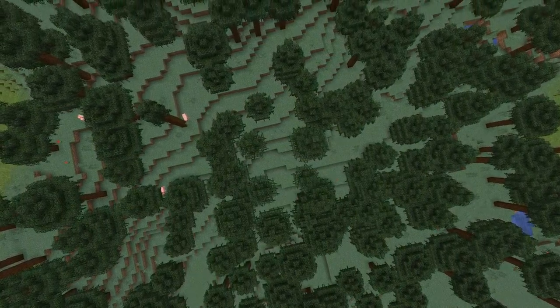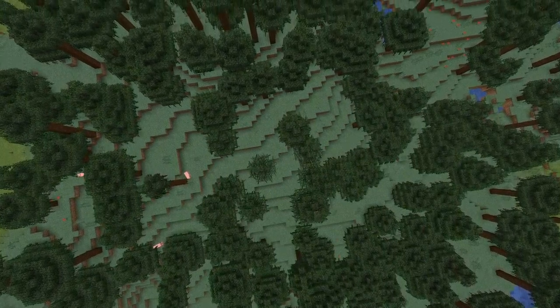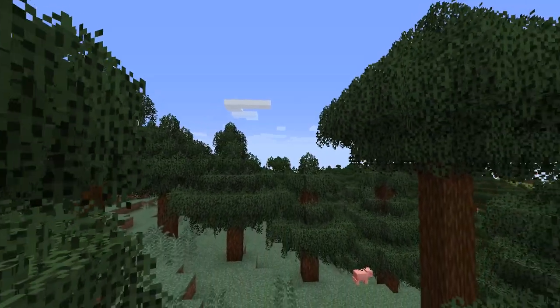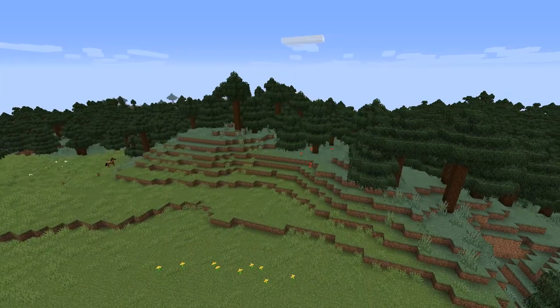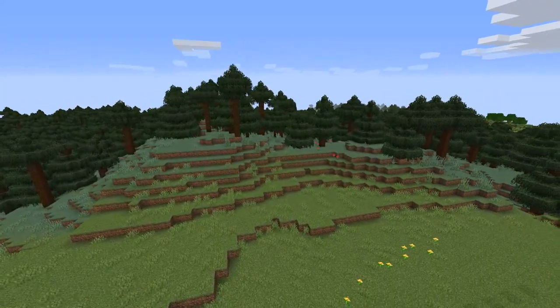Hello everyone and welcome back to another Minecraft build tutorial. Today we're going to be building a beautiful church and surrounding graveyard. We're going to base our design on a traditional old fashioned English style church with a bell tower and stained glass windows, and I think this build would look really good in a medieval village or kingdom. So without any more rambling on, let's get the foundation cemented in.